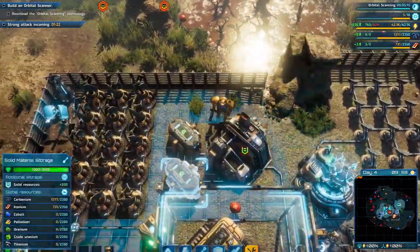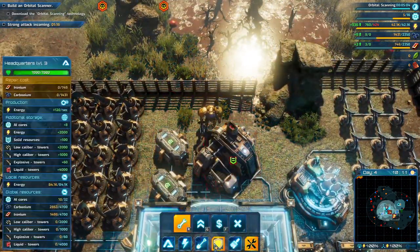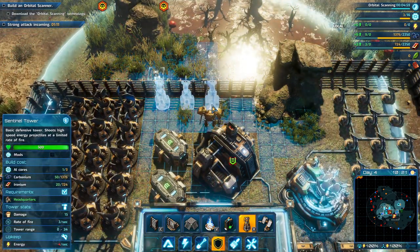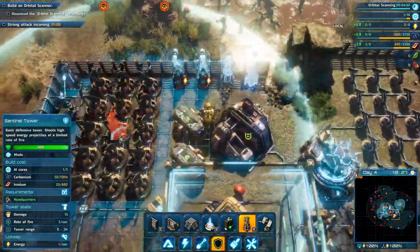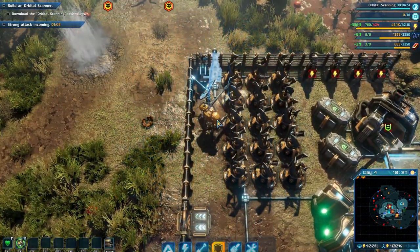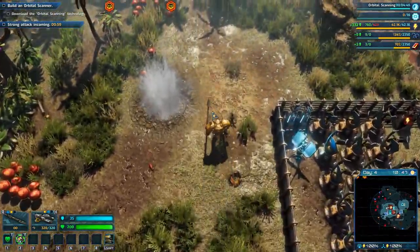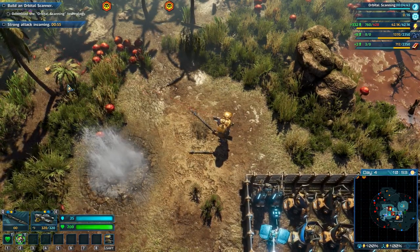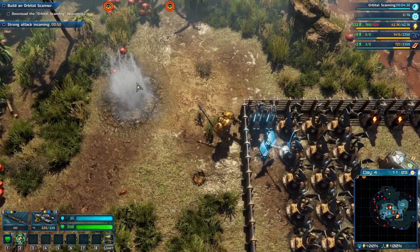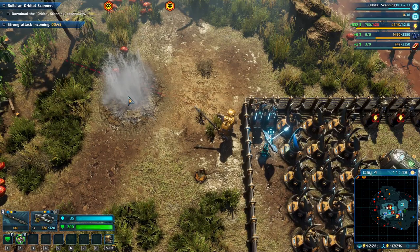Okay, so the fence — keep hitting R to rotate. When is the attack incoming? In 50 seconds. Our orbital scanning is done in four and a half minutes.